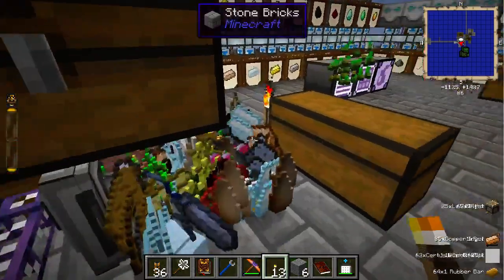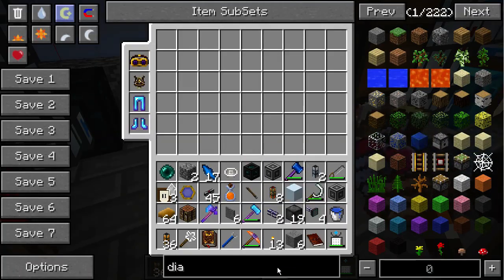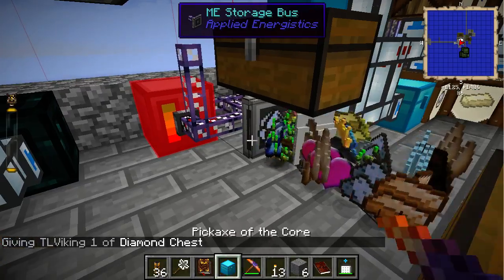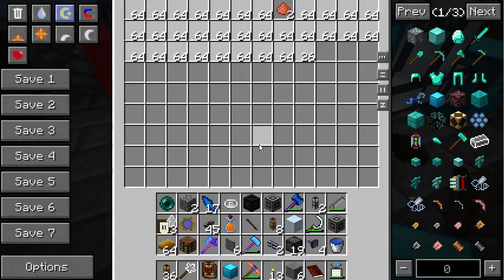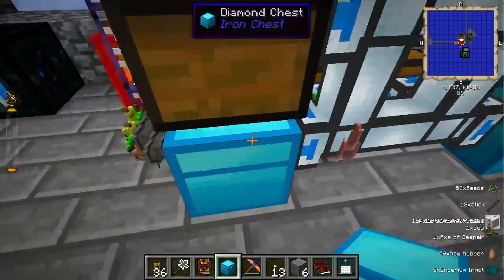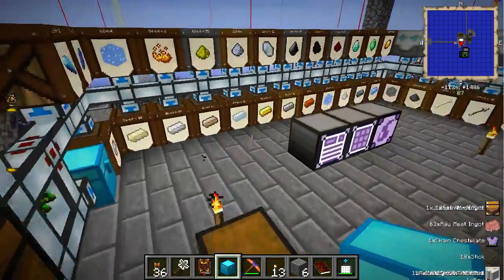I just broke that chest because I'm clicking due to the lag — that's terrible. What's happening? It's filling up with milk! The chest is filling up with milk. Where did I lose all these items? They just disappeared because I'm in creative mode and picked them all up.